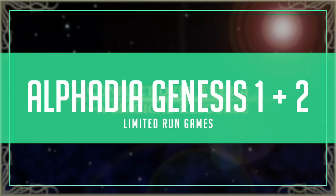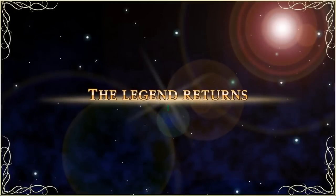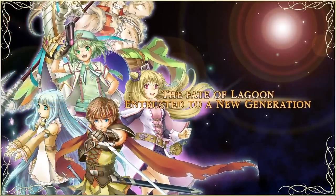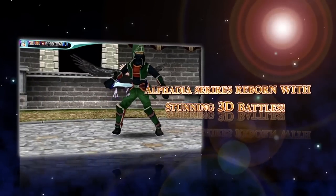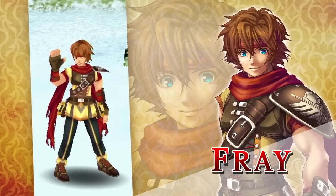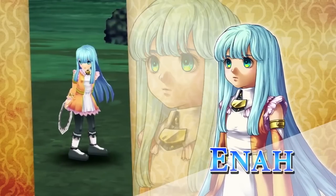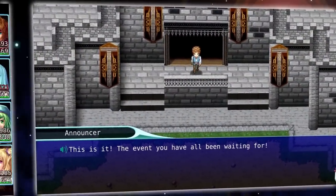Alphadia Genesis 1 and 2 is a double pack of budget RPGs from Kemco. They're budget RPGs made for phones, but they probably have some charm to them if you've exhausted all the other JRPGs on the Switch. You can pre-order this at Limited Run Games on the 22nd. Executive producer Parsnip Coffey has chosen this as her pick of the week.